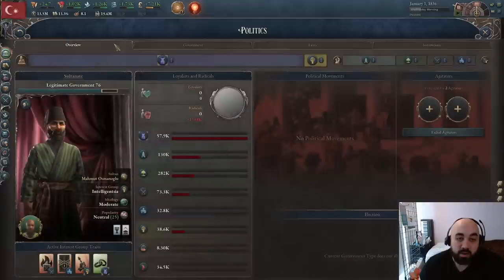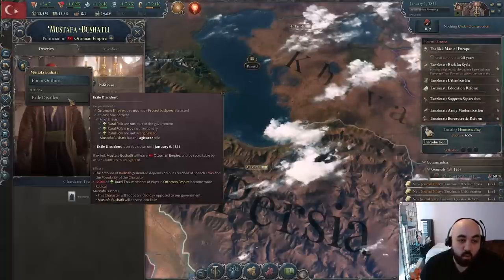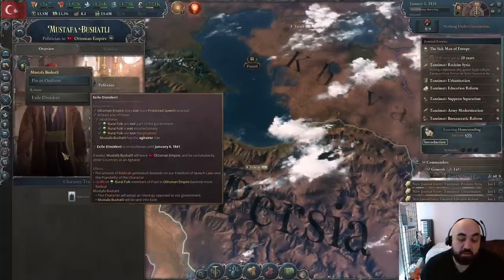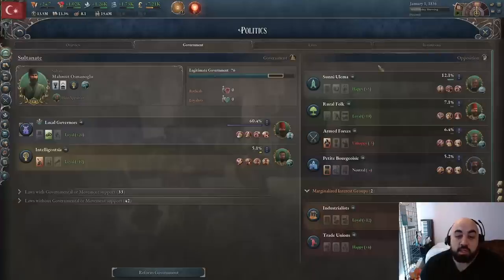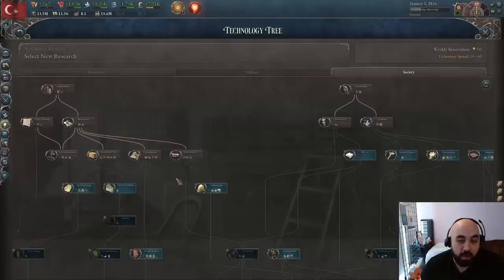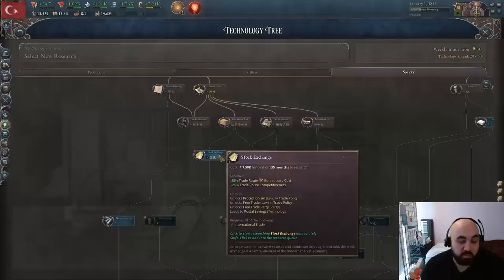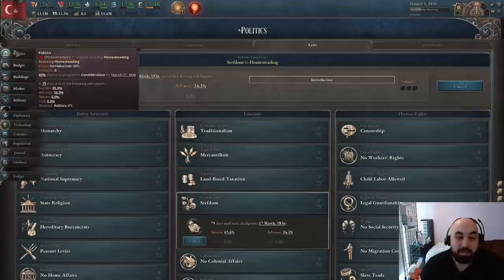There's a five-year cooldown on exiling people, so you can't just keep doing it. You can use this to try to get reactionary people or kick problematic ones out. We'd love a market liberal type eventually — though I believe stock exchange might be the tech that allows market liberals to spawn, so we can't even roll one yet anyway.